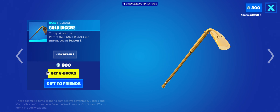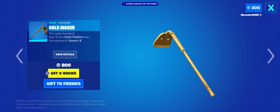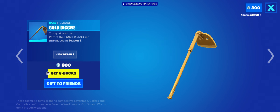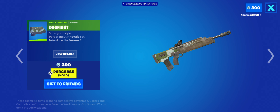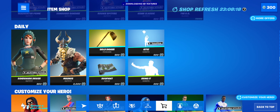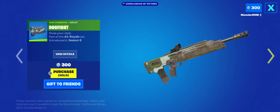The Gold Digger Pickaxe is back. Honestly, I wouldn't say this is bad. It's not exactly the right pigment of gold like the other gold skins, so it doesn't really match them. It still looks decent though. The Dogfight Wrap is back. Personally, I wouldn't say this is all that bad — it's quite rare and honestly doesn't look bad. It may look a bit weird, but I wouldn't say it's all that bad.